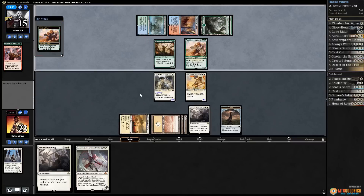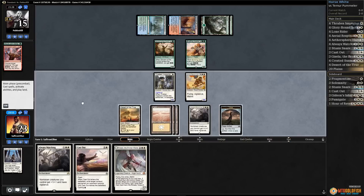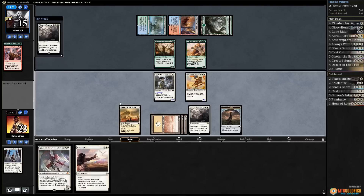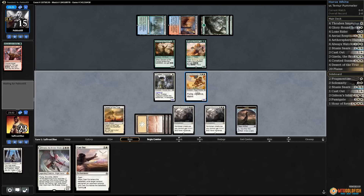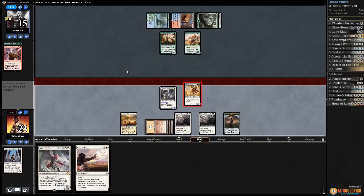Glory Bringer would be annoying, but it's just a Bristling Hydra — a lot less scary. It might mean we play Always Watching here though. Cast Out — worried about Glory Bringer, let's play it safe. Play another Always Watching, get in with Responder. This means our Responder doesn't just get sniped down by a Glory Bringer.